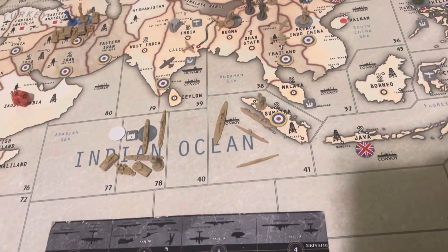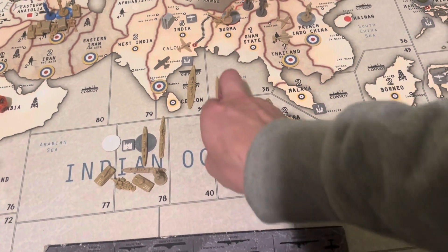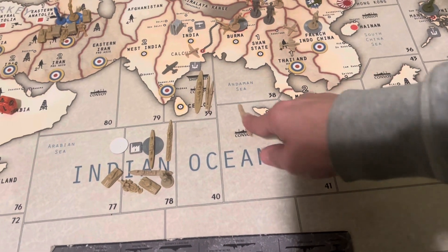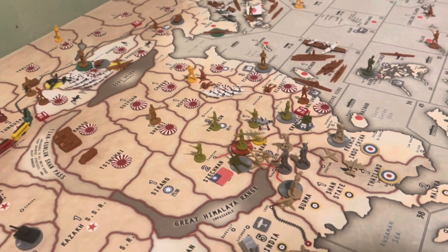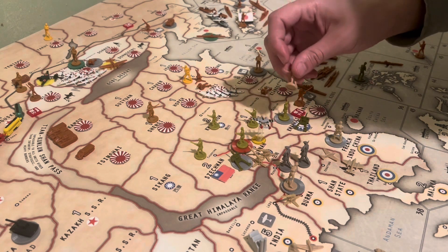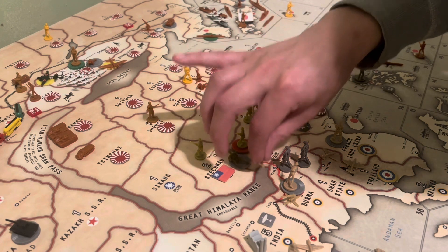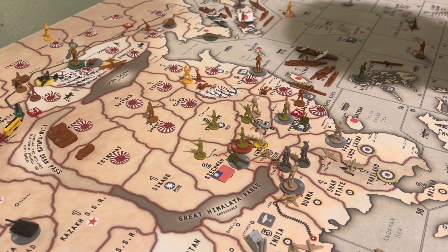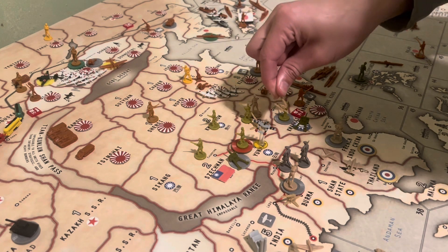I'm not sure what to do with this guy over here. The battleship is going to go into C-zone 39, and the two subs and the transport is going to pick up the infantry of course and drop them off into Calcutta. I'm going to move one infantry into Hunan and one AAA.